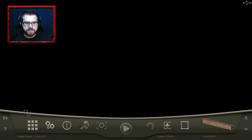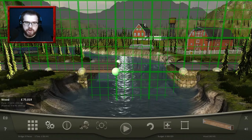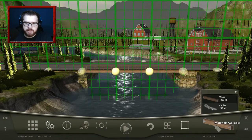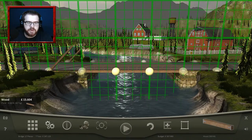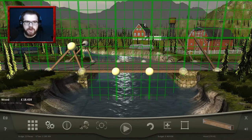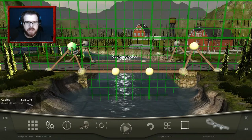Let's see what anchor points we have. One thing we're going to have to do is put the wood across the middle here. We've used 97. What I'm then going to do is build something like this on both sides - build it up so that now we've got like a little support thing. We're then going to use cables.